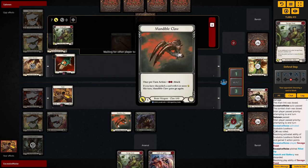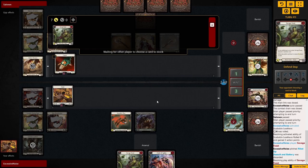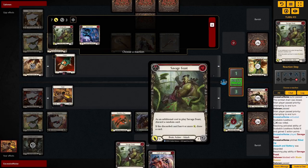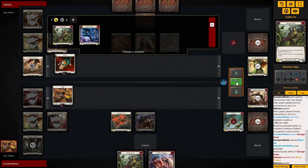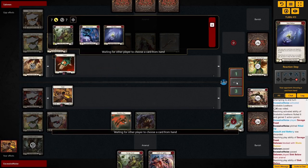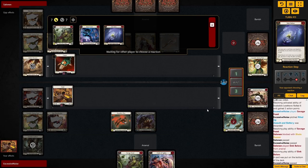We at least come in with Claw and another Savage Feast here. The Savage Feast is kind of clunky here for us, so it's only going to be Clash of Agility.